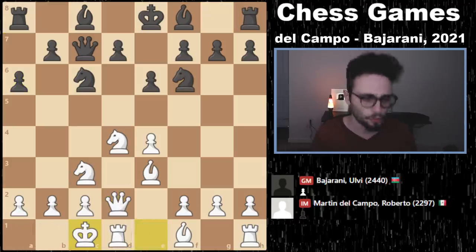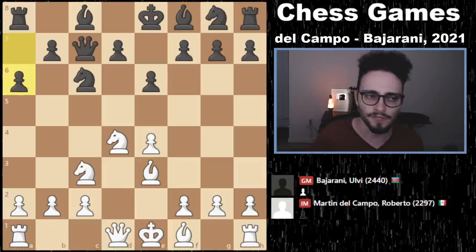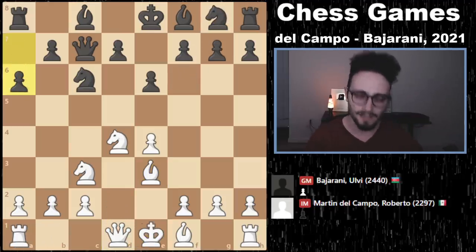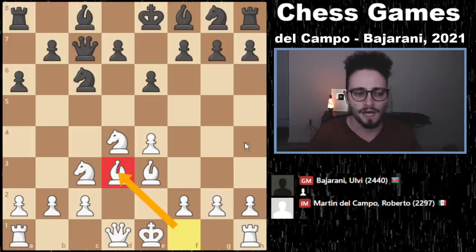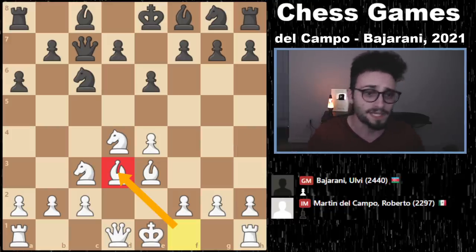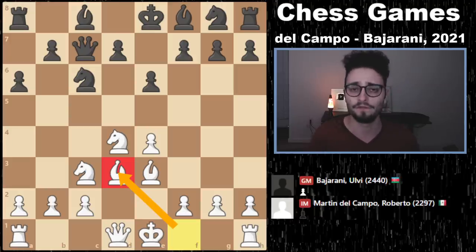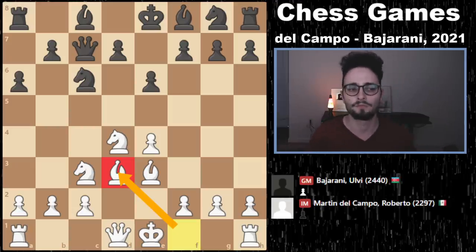This game did feature Bishop E3, but then Del Campo played Bishop D3. This is the second most popular move in the position. Del Campo is in his 50s and you might be asking, well, why is he 2297? How can an IM be rated 2297? Well, he was 2485 at his peak. He has a gold medal at the individual Olympiad for Mexico — super strong player. But as you get older, you don't study as much. You're playing these closed round robins, you might be teaching, you're not taking it super serious.